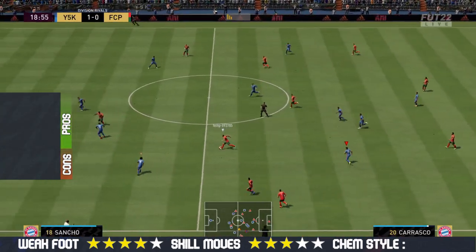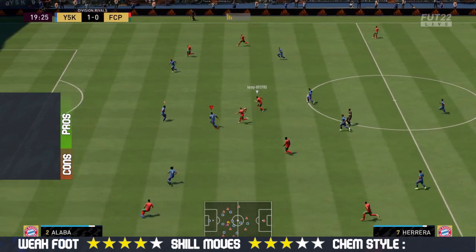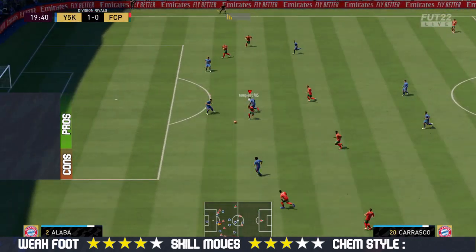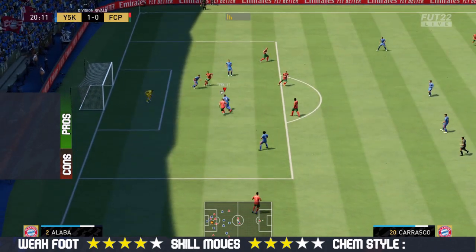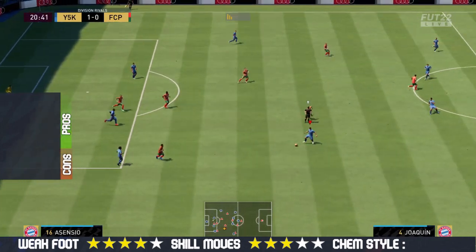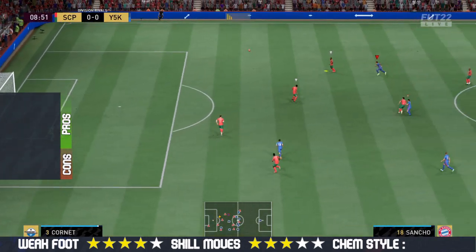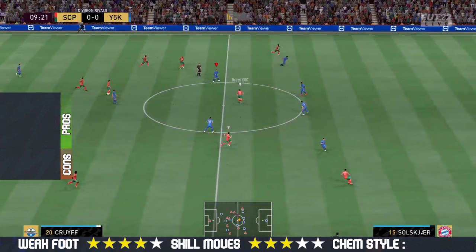If you want to use him as a center back, absolutely great pace — he has got 88 pace with absolutely amazing defending. Everything with his defending is on point: standing tackle, slide tackle, and even interceptions. Really good physical as well. His height is 5 foot 11, which is good for a center back, with absolutely great strength in game.